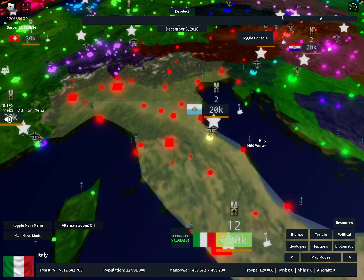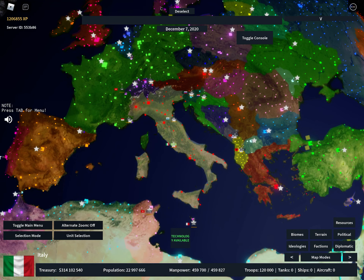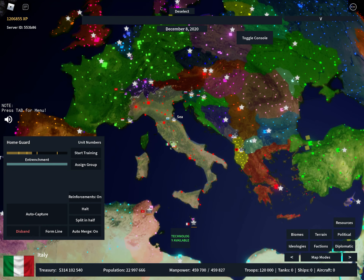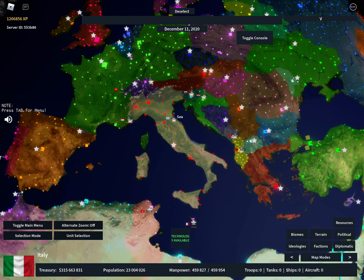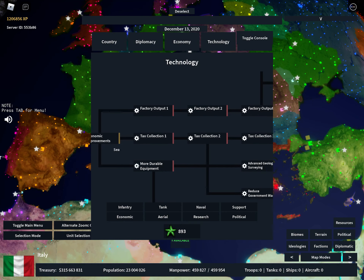Hello everybody. In this video I'm going to be showing you the best and fastest way to get aircraft parts in Rising Nations. First up, you want to delete all your home guard or all your troops so you make as much money as possible. You also want to go into economics and up your tax collection as much as possible.